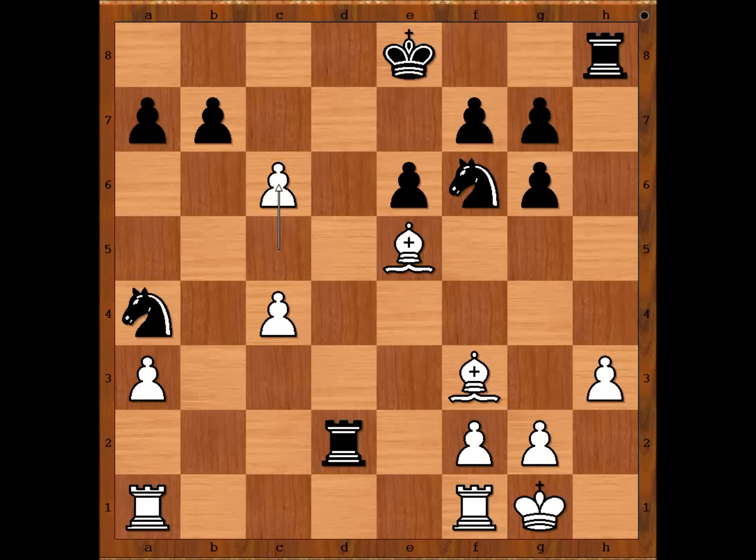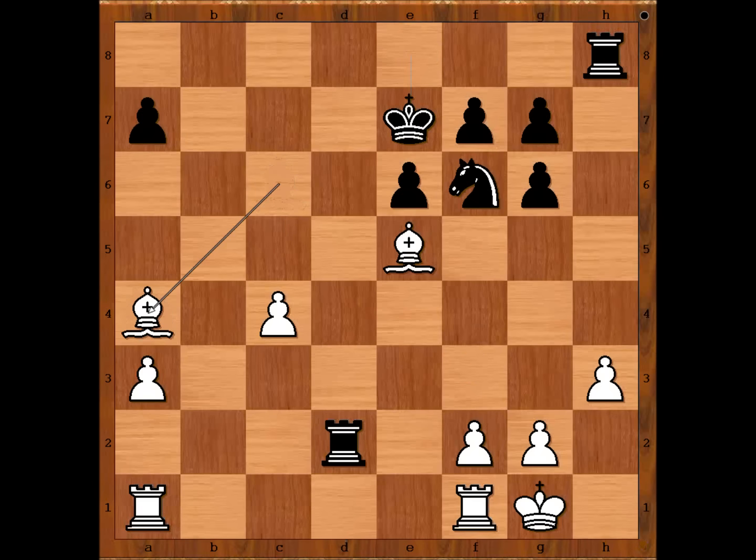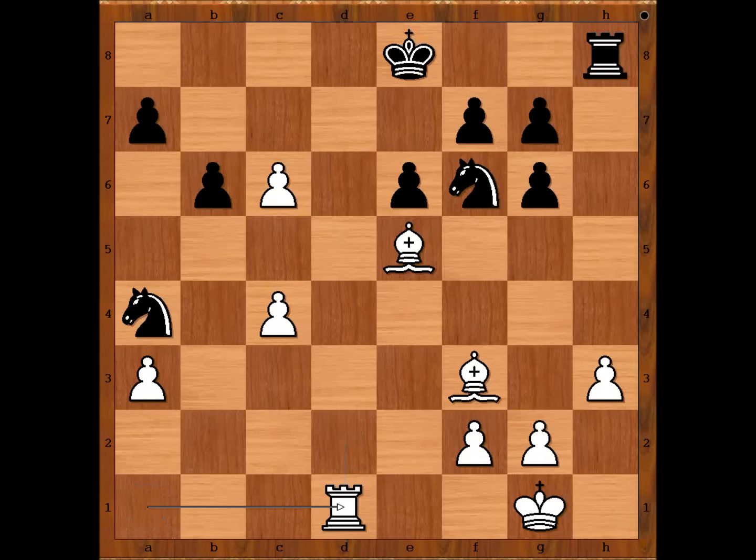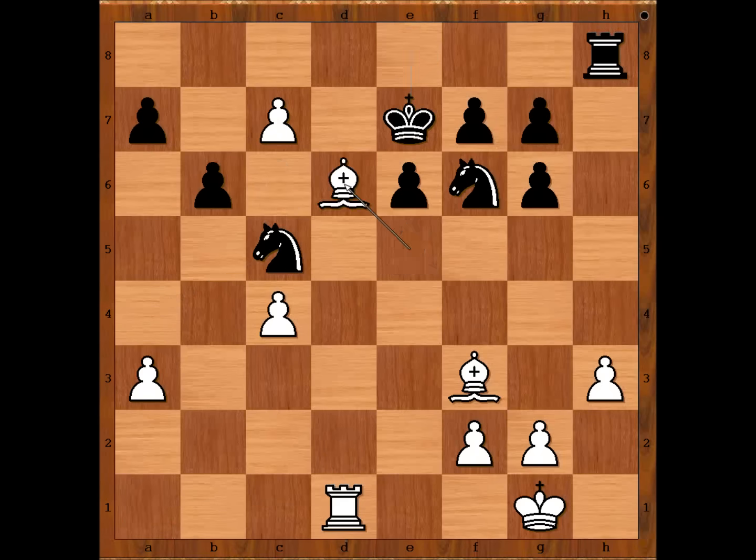If pawn takes pawn, bishop takes on c6 check, king to e7, bishop takes on a4 — winning a piece. And if b6, one line goes like this — you can find a better line or even a worse line if you wish, but this is just one line: rook takes rook, rook takes rook, knight to c5, c7, king to e7, bishop to d6 check, king to d7, bishop takes knight, king takes pawn, bishop to d6 check — white is a piece up and in a better position. And we can stop here.